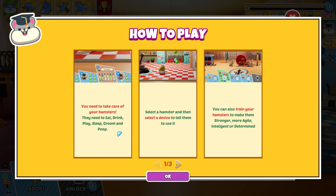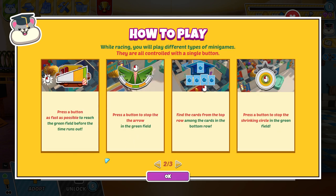Okay, you need to take care of your hamsters — they need to eat, drink, play, sleep, groom, and poop. Select a hamster and then select a device to tell them to use it. You can also train your hamster to make them stronger, more agile, intelligent, or determined. It immediately reminds me of a Tamagotchi, which was an awesome little handheld game from back in the day where you could look after your pets.